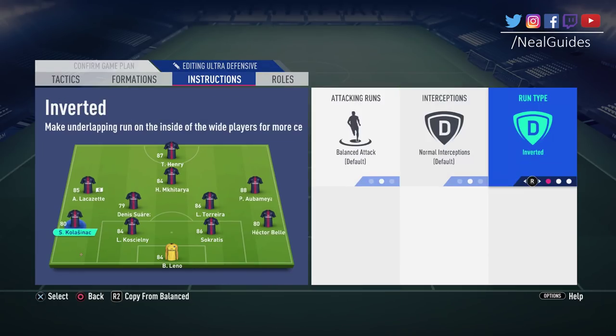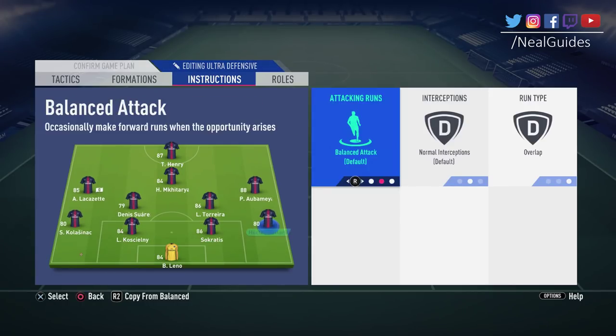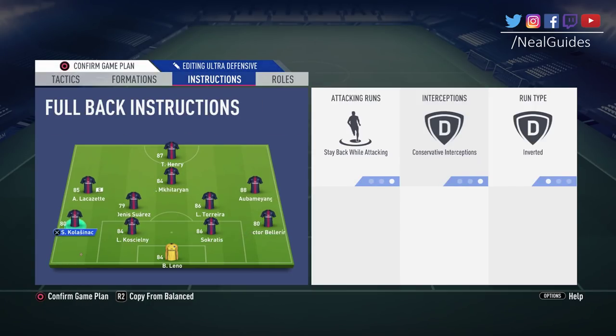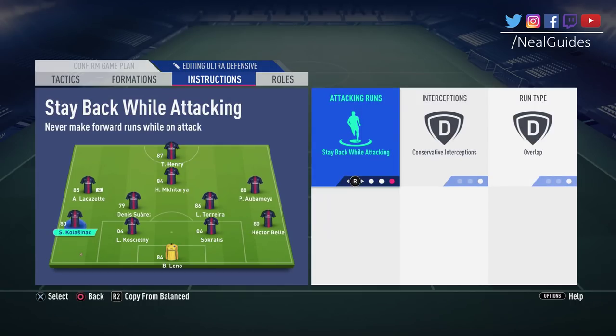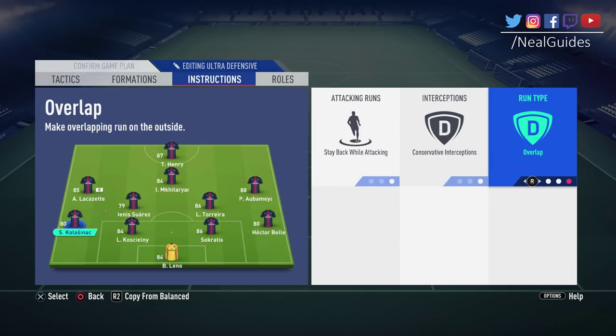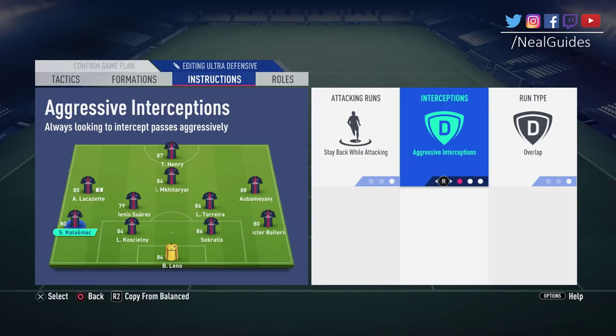For interceptions on full backs, leave this on conservative. I recommend stay back and overlap for both full backs, with conservative interceptions. I don't use conservative myself because I'm good at controlling my defense, but sometimes if someone does a one-two ball in behind and Colas Tax is on aggressive, he can commit too far forward — if your opponent plays a through ball in behind, he might push forward too much and leave spaces. That's why I'd recommend conservative.